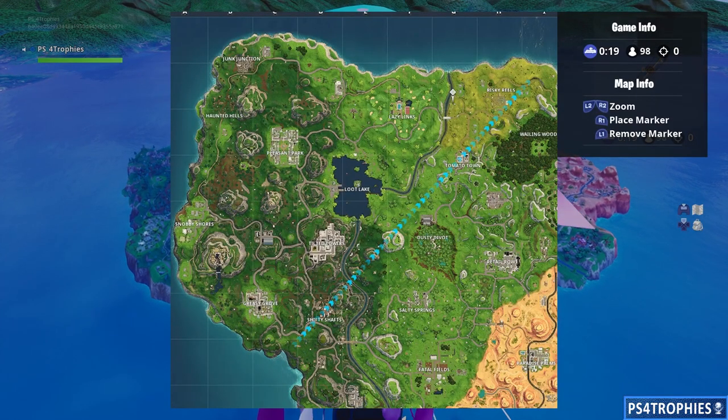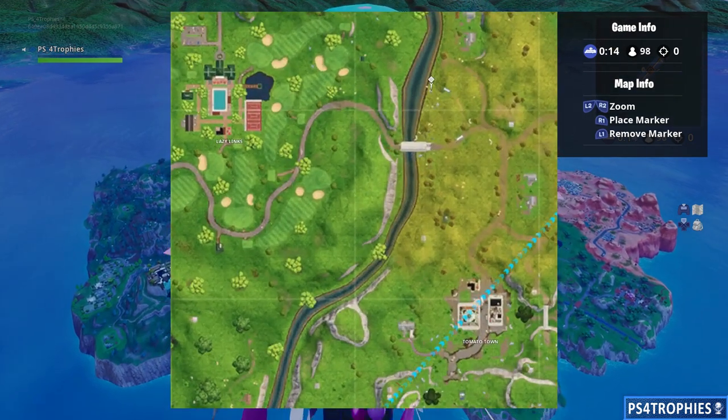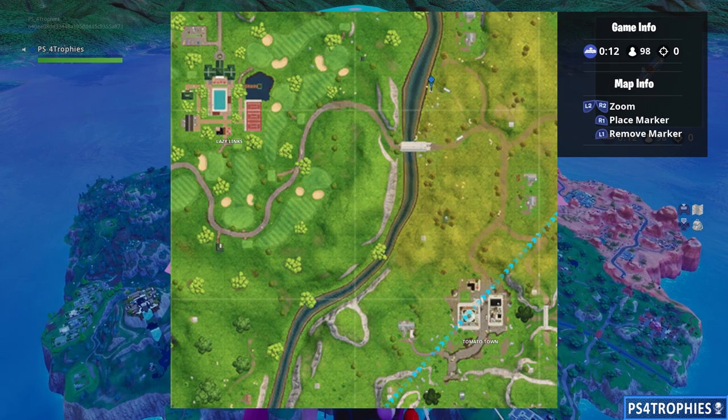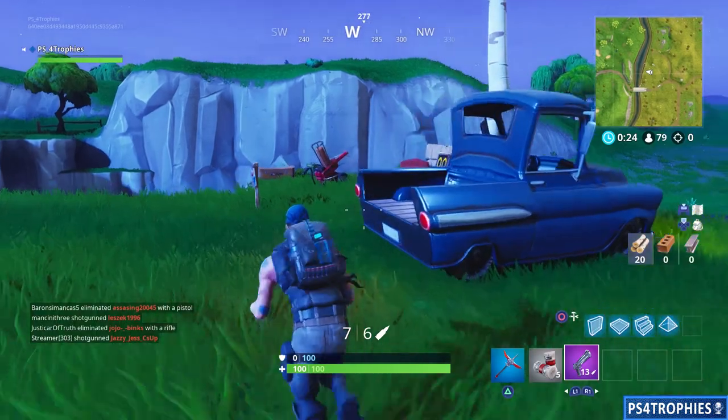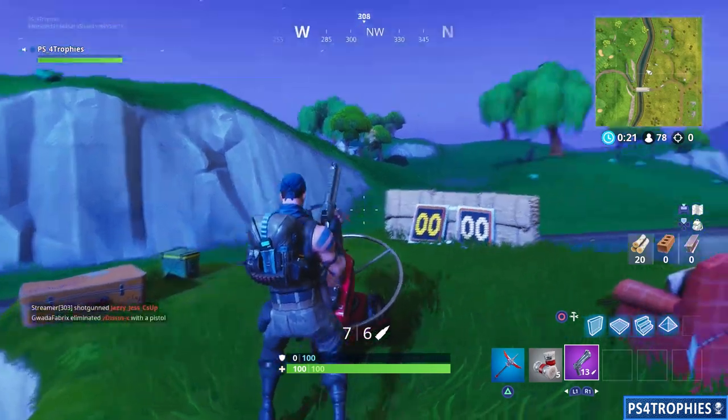That was one location. Another one is going to be along the river, just east of the Links. So we're going to place a marker here on the map, drop down, find ourselves a gun, and we're going to take aim once we activate this. This will be our second pigeon location.